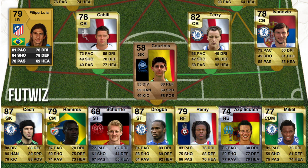Then on the bench we've got Cech — he was an 87, actually a really good goalkeeper. Ramirez was 79 at Benfica. Scherler was a silver as well. Drogba was actually really good — he got upgraded to a 90 or 91 card. Then we've got Loic Remy, 79-rated. Azpilicueta was in Ligue 1, and Mikel is still at Chelsea. He hasn't actually changed that much — only changed by one.